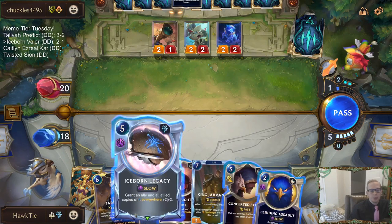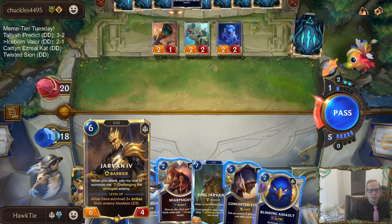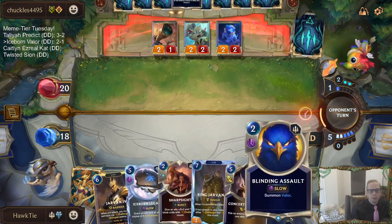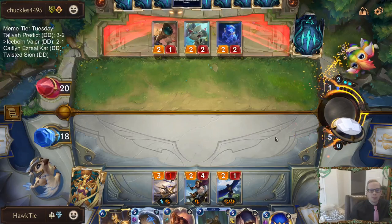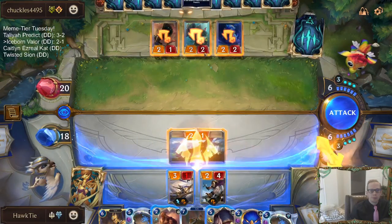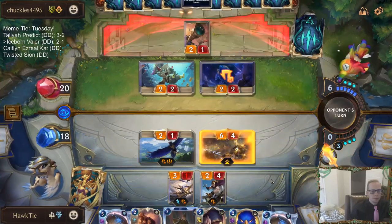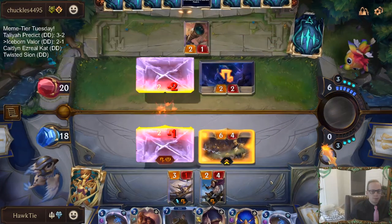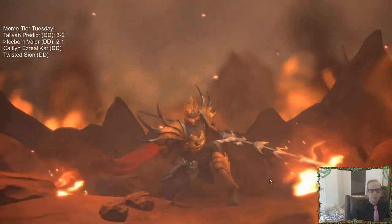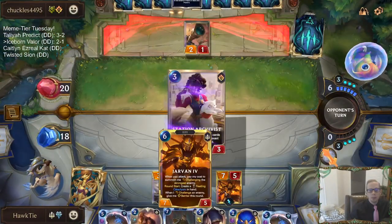Otherwise I could just play this other Blinding Assault, have the ability to scout attack with Jarvan, and keep Sharp Sight available. I'll just pass - okay, so I wasted 2 mana. I was kind of expecting a Minimorph there - that's the name of the card.